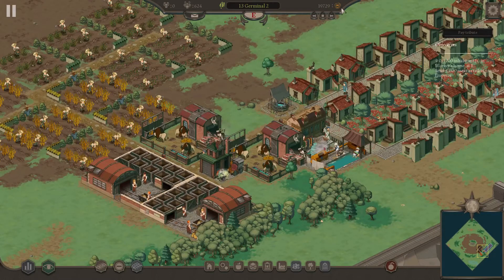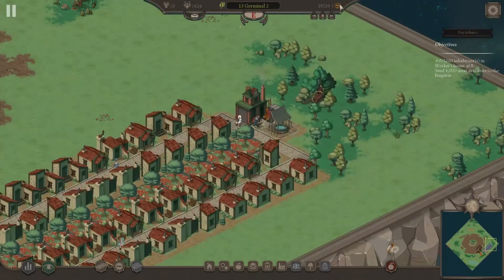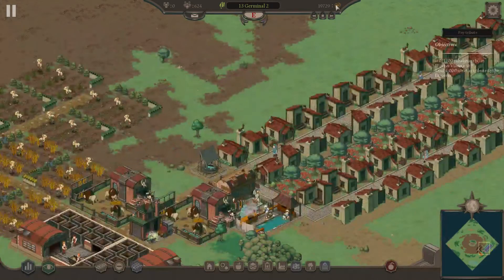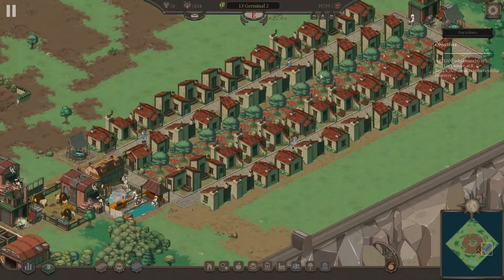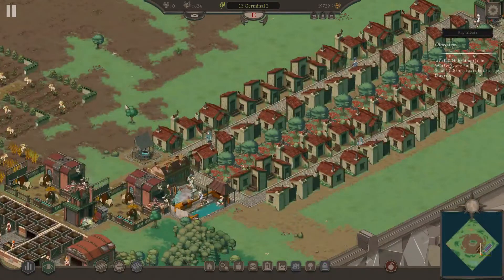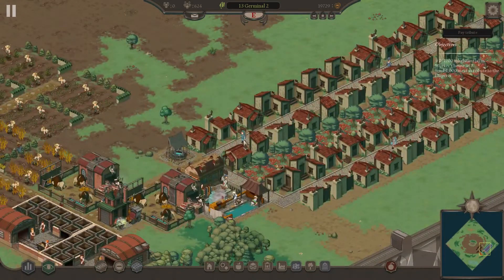There are a couple of ways to gain money in this game. Right now we only have one option available to us, although I'm going to show you the second option before this first impression is through. And that is taxing people. All these people — we're giving them all this stuff essentially for free, but the way we make up for that is we tax them on the quality of their lifestyle. This is not a walker style game where you click a button and set a tax rate. We actually have to have somebody go out and physically tax the people.